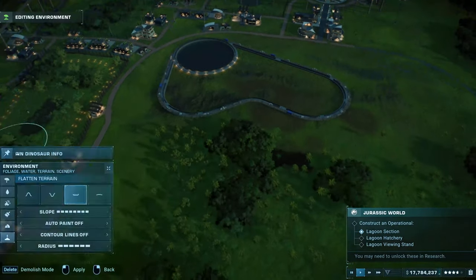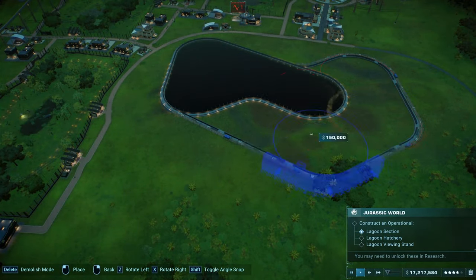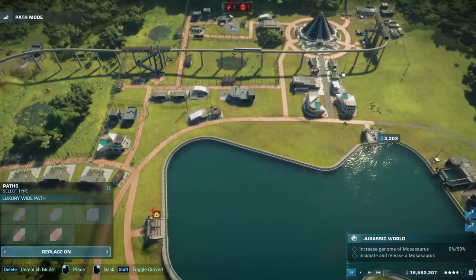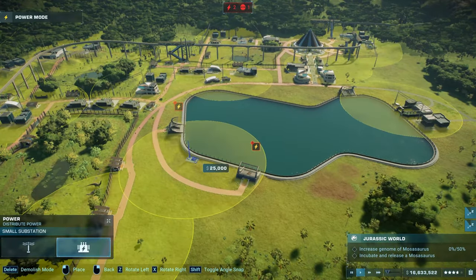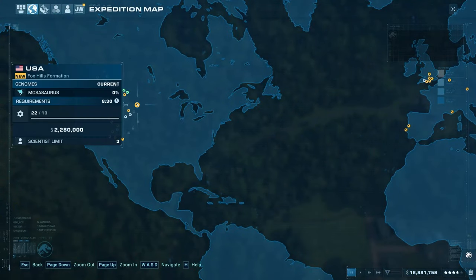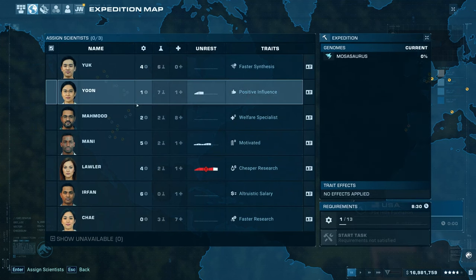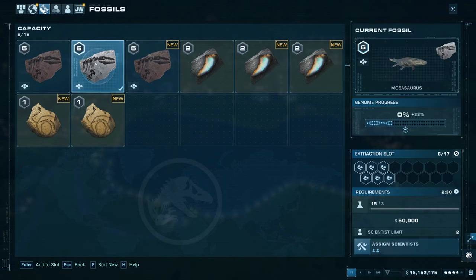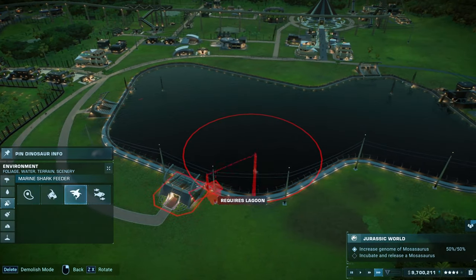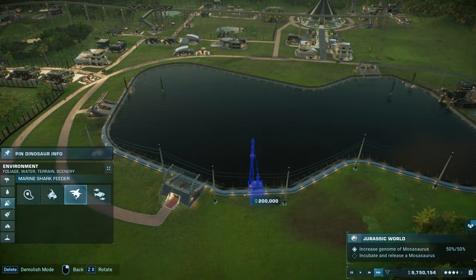The next big objective will be to create an operational lagoon with a hatchery and a stand. Make sure you build it in a large area as you will need at least five sections to house the Mosasaurus in the next objective. Once the lagoon is done you will need to send out some expeditions to increase the Mosasaurus genome to at least 50%, and make sure you have some shark feeders in place for the Mosa.